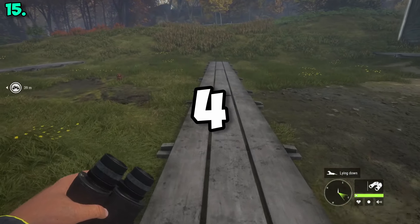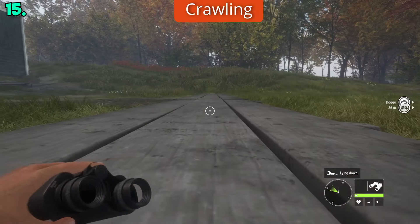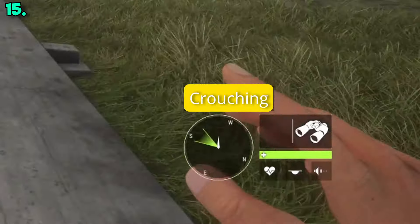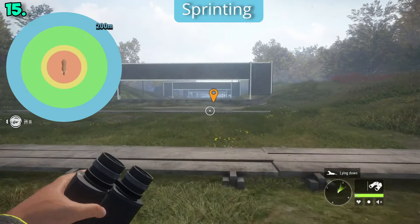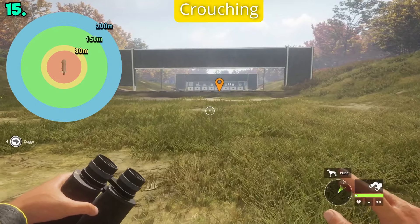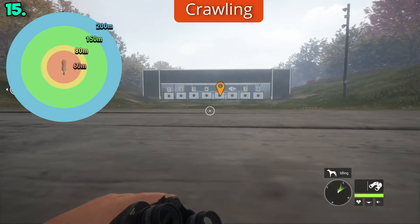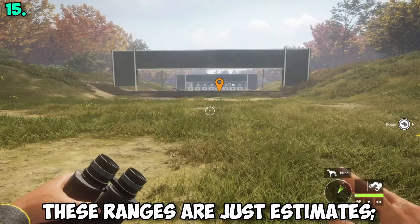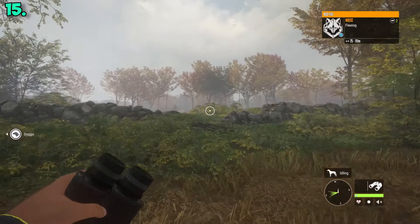To get into these ranges without spooking your animal, we will utilize four movement options: sprinting, walking, crouching, and crawling. Pay attention to the bottom right — each of these movement options makes you less and less visible and noisy. To get to the 200-meter range, we sprint. To get to the 150-meter range, we simply walk. To get to the 80-meter golden range from there, we crouch-walk with Control. To get even closer — for instance, for bow hunting — you will probably need to crawl with Z. These ranges are just estimates and multiple factors can affect spooking your animals.